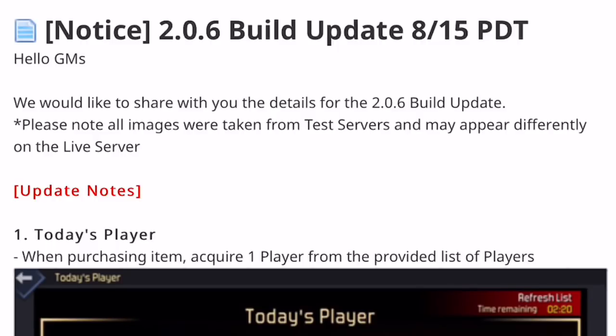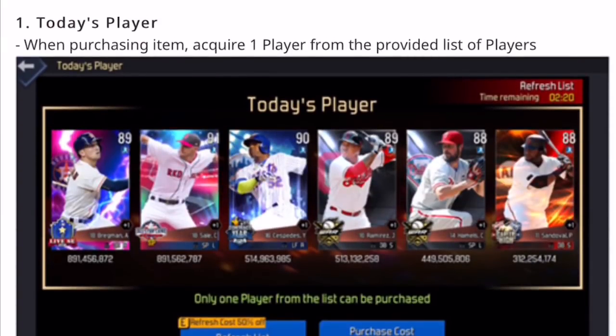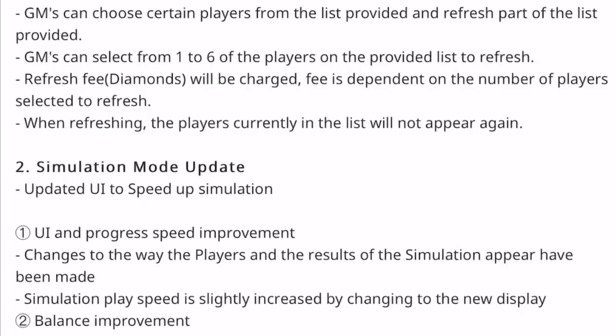Starting with information regarding 2.0.6 — images are from the test servers so they might be different in their final form. Number one: Today's Player. When purchasing this item you get one player from a provided list of players. For around six to seven dollars, maybe five or eight, you get a player in the 88 to 90 range. There will be six players in the list, it refreshes every 24 hours, and users can choose the specific player they want. There's a refresh fee in diamonds if you want more than one player, and when you refresh, players already shown won't appear again — so this might literally be different account by account.